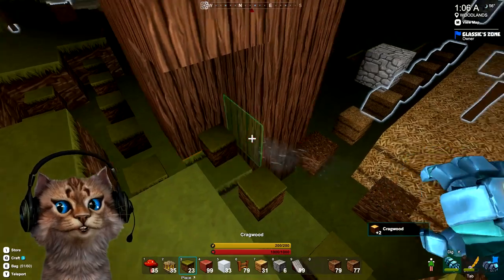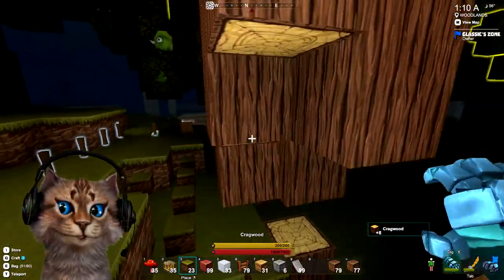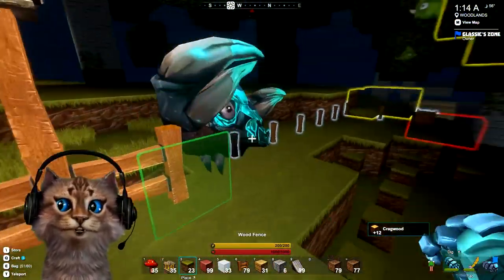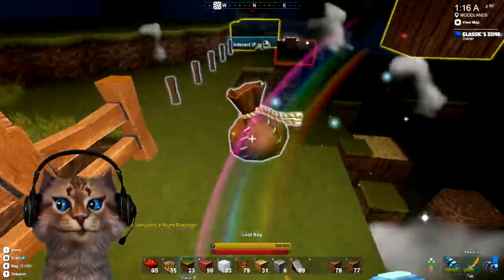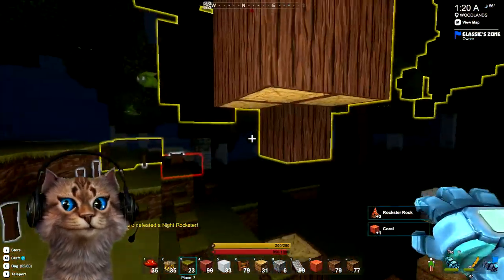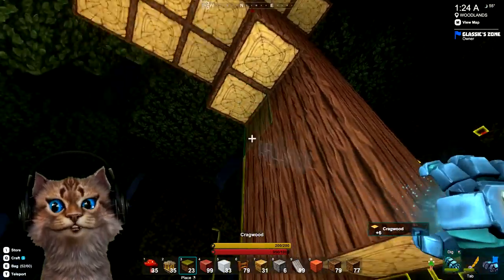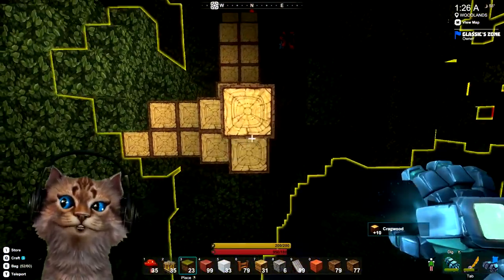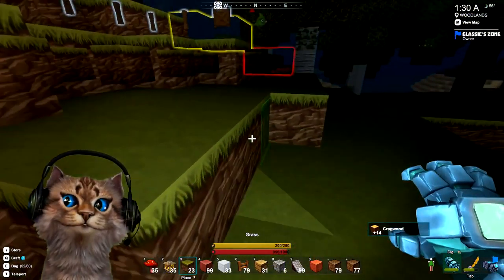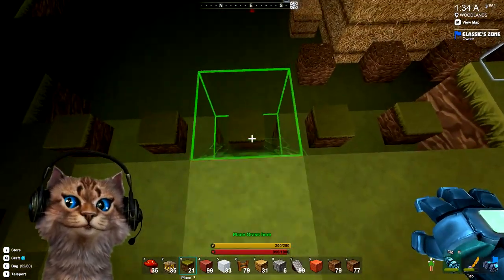Let's get all this in — this tree's gotta go, sorry. You'll give me lots of wood and you'll be missed. Come on, you want to go? There — I just rocked a rockster. Let's get these blocks sucked out quickly and continue our build. Come on trees, you're in the way. Nice, very nice.